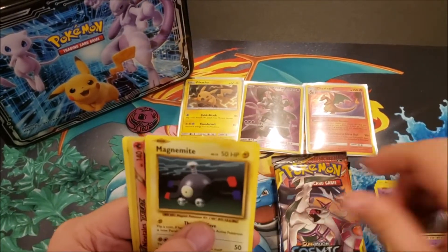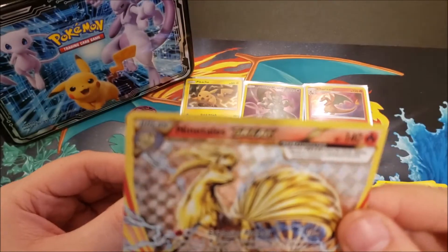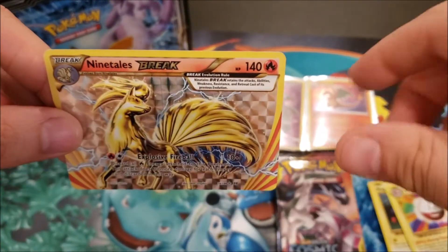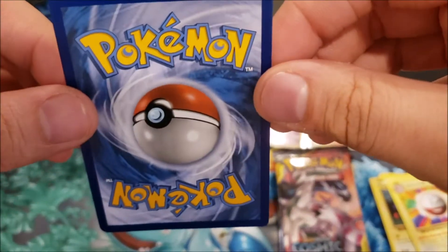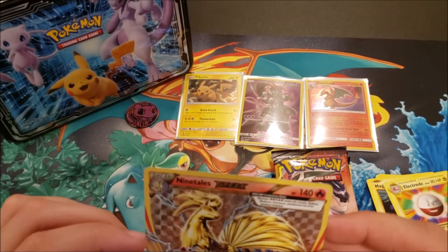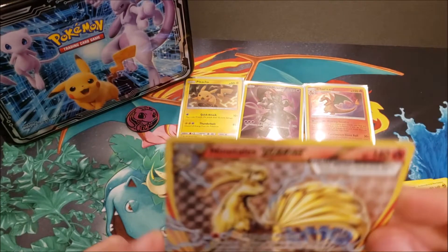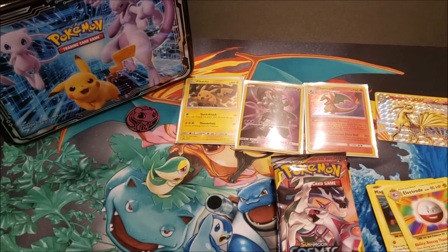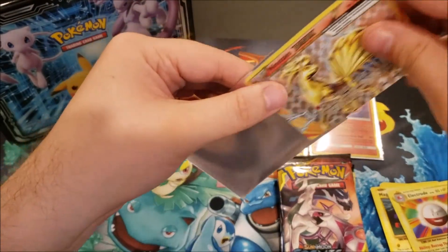From Evolutions we got: Charizard Spirit Link, Kakuna, Full Heal, Weedle, Voltorb, Poliwag, Gastly, Magnemite, and a Nine Tails BREAK — and look at that, it is way off-center. The whole top isn't even glossy like it's supposed to be. On the back it's okay, but I believe the BREAK pattern is supposed to go all the way to the top and it doesn't. I'll sleeve this up in a Mew and Mewtwo sleeve since if it is off-center that's kind of cool.